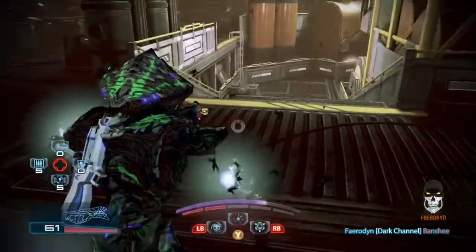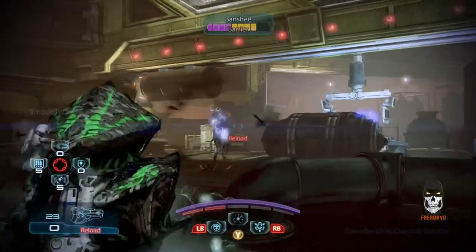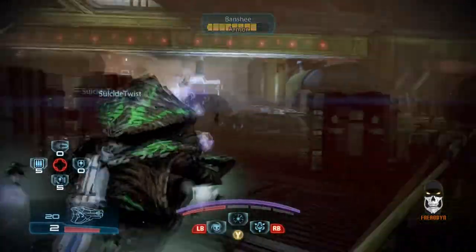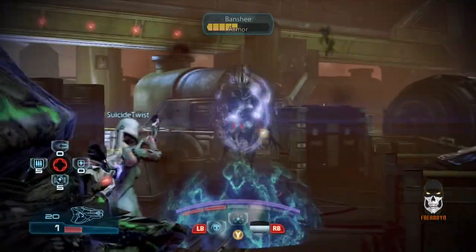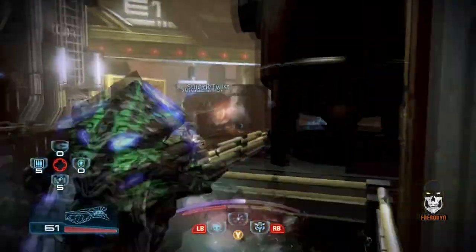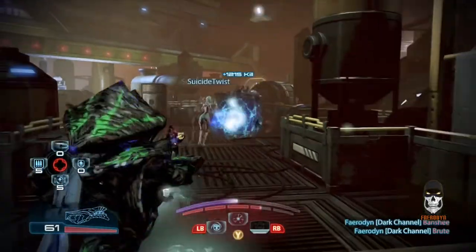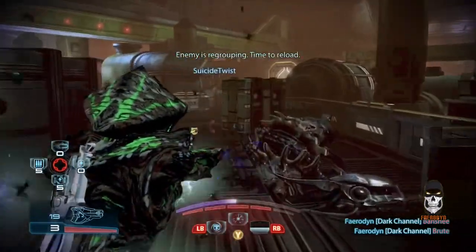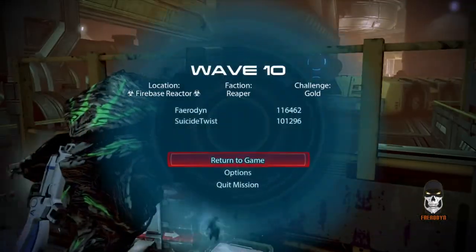Never underestimate the power of damage over time. That was one of the hardest things for me to transition to when I started playing Mass Effect. I was so used to games that instantly reward you with enemy death or massive health loss as soon as you cast a power or shoot your weapon. Whereas in Mass Effect, it's more like cast your power, let it do damage over time, back away and let the power do its work. Once I realized that's how the game mechanic worked, it began to make more sense to me.